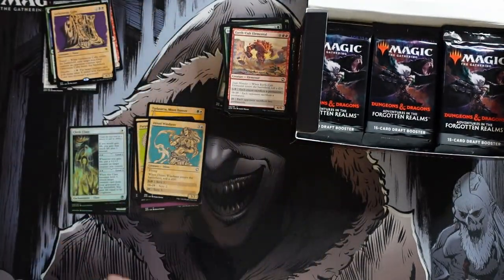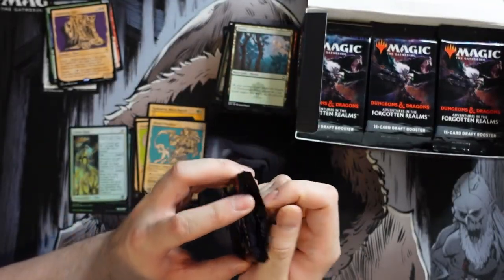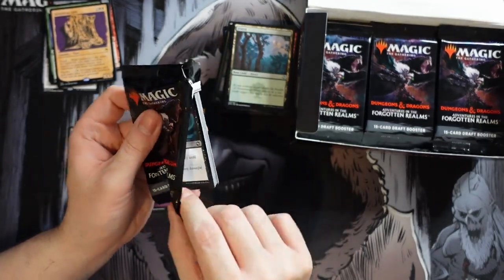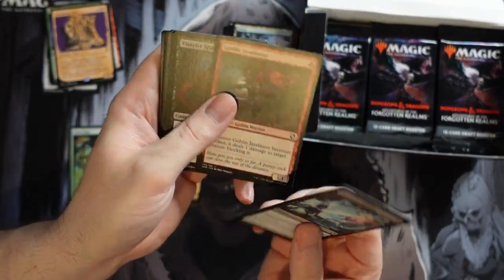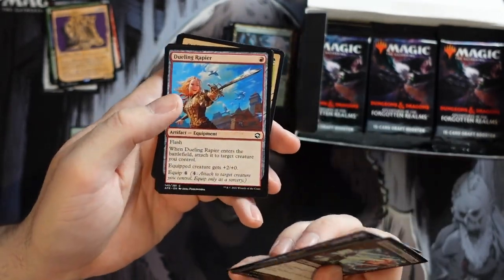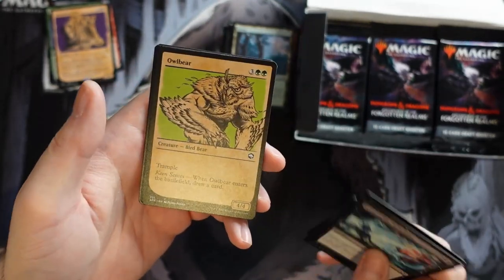The Gelatinous Cube is like a Fiend Hunter that can temporarily steal a creature until your opponent kills it, then you can pay mana to permanently get rid of it. You could look at it as paying four mana for the body and more mana to guarantee permanent removal. It is nice that you have the option, especially if you have mana lying around, and there's no 'sorcery only' restriction.